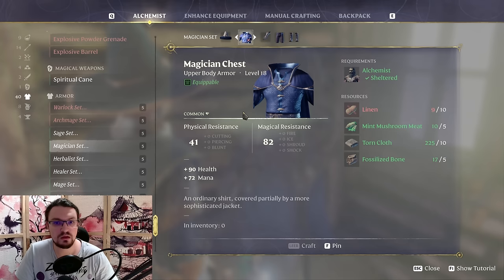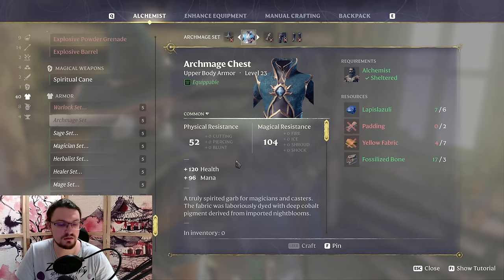Around mid-game you can find the Magician chest, which is for level 18 — really solid, with 90 health, 72 mana, and solid physical resistance. Alternatively you can go with the Archmage chest, but you are missing a lot of physical resistance — 50 physical resistance less — and you will feel this difference quite a lot.